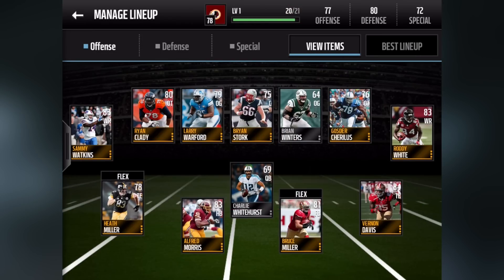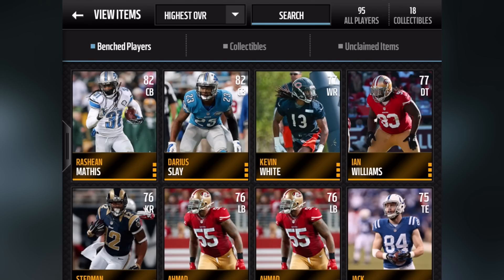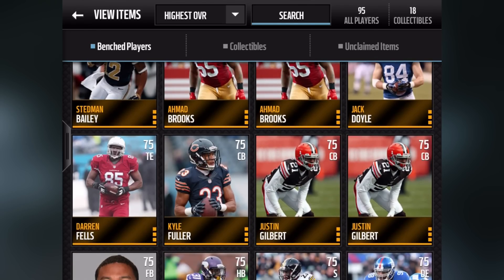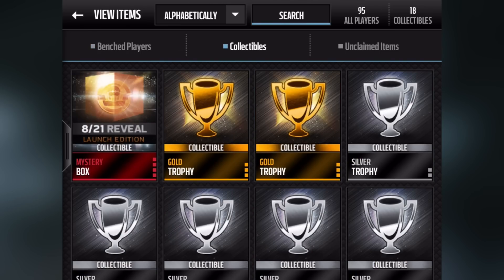Here's what my team looks like right now: 77 on offense, 80 on defense, 72 on special teams. Here's my starting lineup on both offense and defense, and here is the rest of the players on my bench. If I have the time — which I'm going to make — I'll sell these one by one to get some coins and buy players off the auction block.